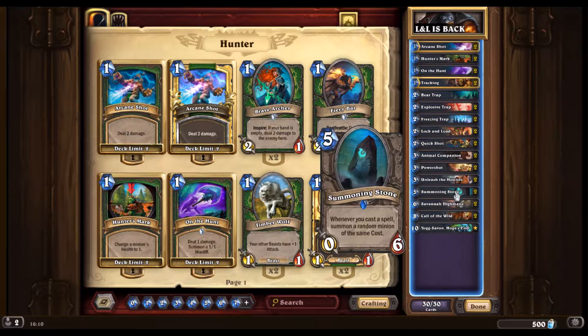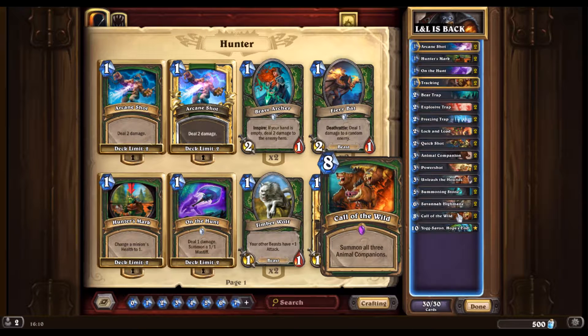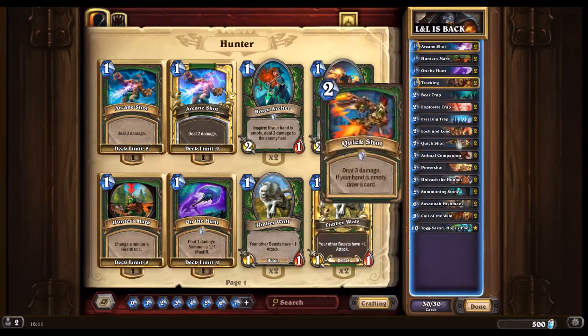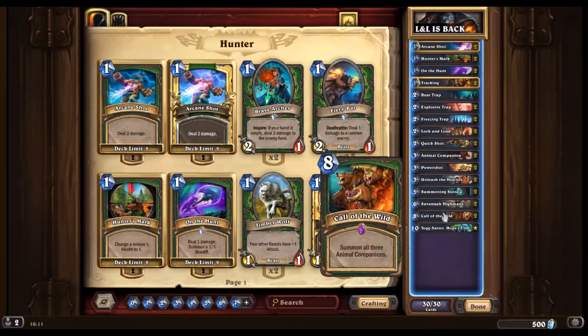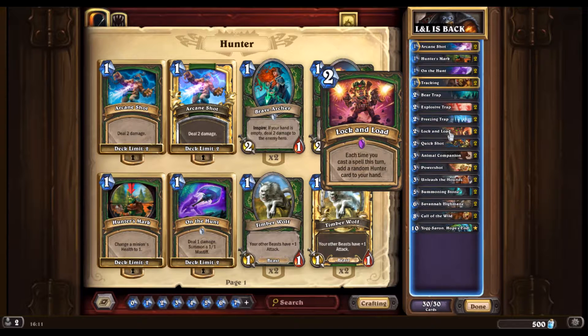We're running Double Summoning Stone, which is a bit questionable but we're trying it. We have Savannah Highmane double, Call of the Wild - the newcomer of the deck - which summons all three Animal Companions. And because we are playing a deck that is mostly spells, we have Yogg-Saron, the God of Death himself. This isn't really a Yogg-Saron deck, it's more of a Lock and Load deck. Yogg is just the crazy finisher - if there's no possible way to win the game, we're dropping Yogg. Otherwise we're gonna try to win with Lock and Load.